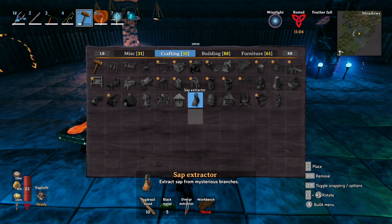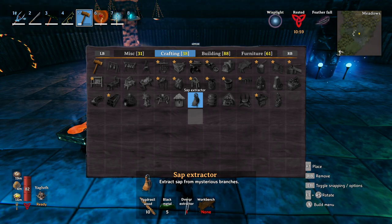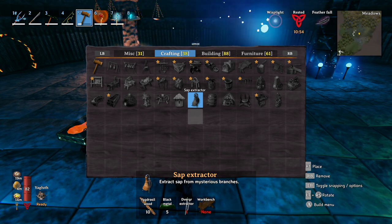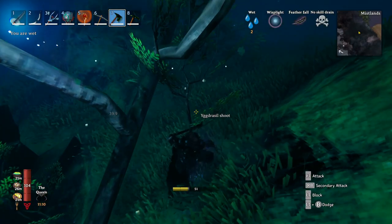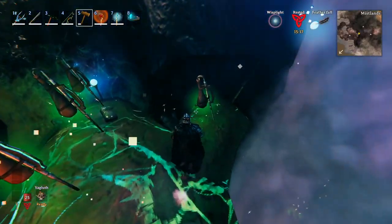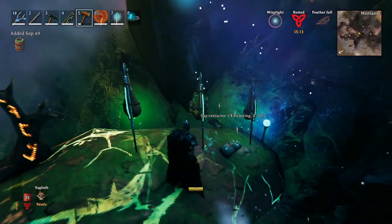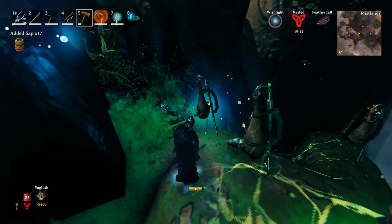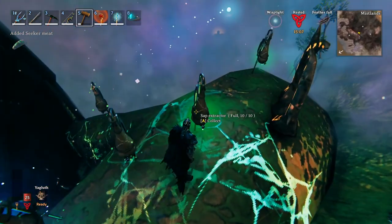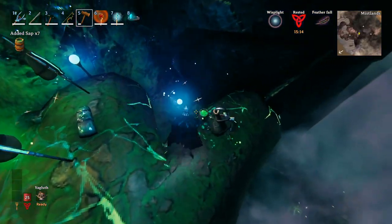You can't teleport these, which makes sense since the extractor only works on the special Yggdrasil seal branches. So make sure you bring the right materials - 5 black metal plus 10 Yggdrasil wood - and place it inside one of the Yggdrasil roots. Bring your longship with all the resources you need, or set up an outpost in the Plains which usually borders the Mistlands. You'll want to craft at least three of these to get an effective farm started.